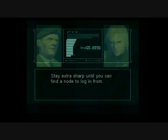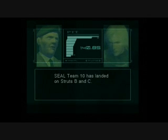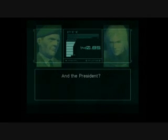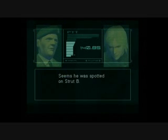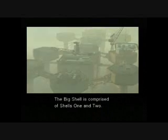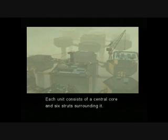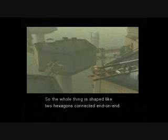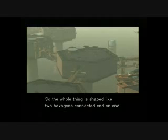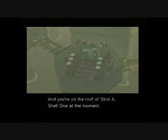Stay extra sharp until you can find a node to log in from. What about the commandos? SEAL Team 10 has landed on struts B and C. And the President? Seems he was spotted on strut B. The Big Shell is comprised of shells one and two. Each unit consists of a central core and six struts surrounding it, so the whole thing is shaped like two hexagons connected end on end. Exactly. And you're on the roof of strut A, shell one at the moment.